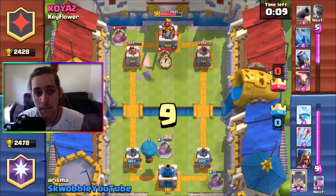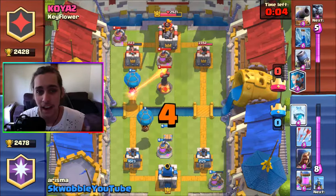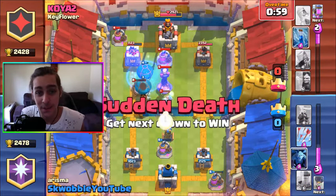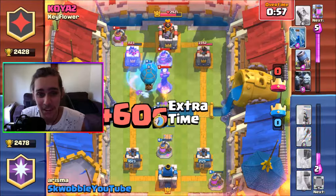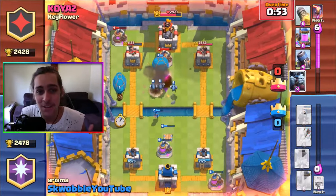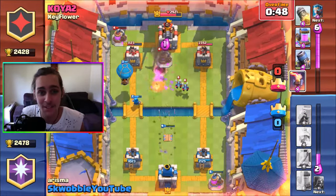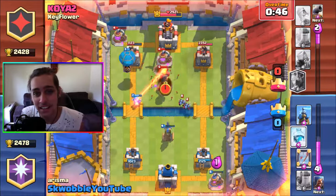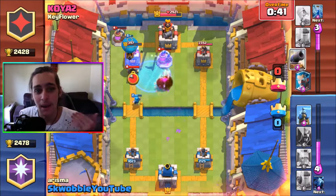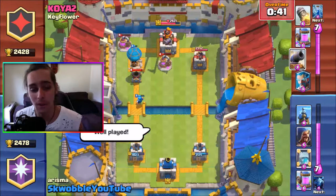Now I have three little minions going up the left side. I drop my balloon in the back and I do have a mirror, so I drop it right in front. We have six seconds left and I have my freeze. I throw down the freeze, and then he distracts that balloon again with the cannon. Minions and wizard in the back, I've got one more balloon coming in the other side. That inferno tower locks onto my wizard and I'm able to freeze again — there is the one crown win with 40 seconds left of overtime.